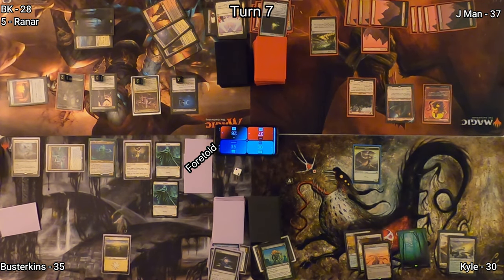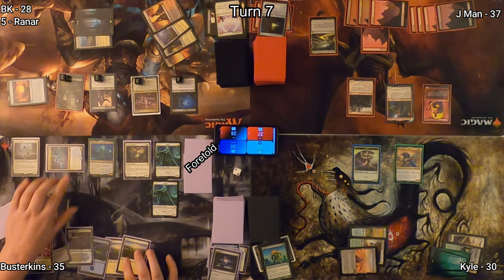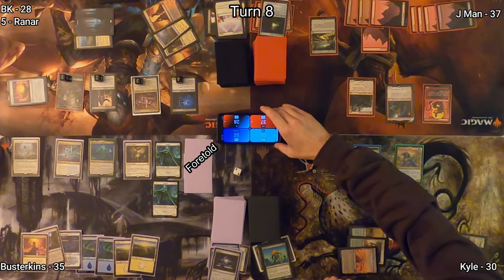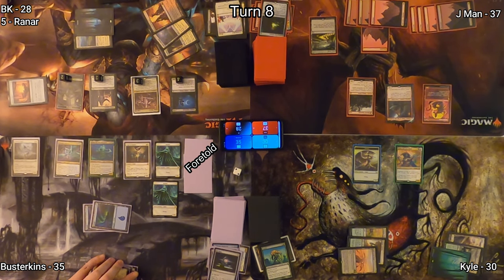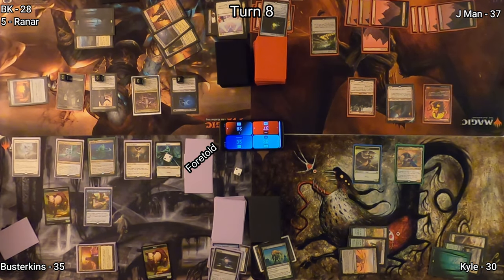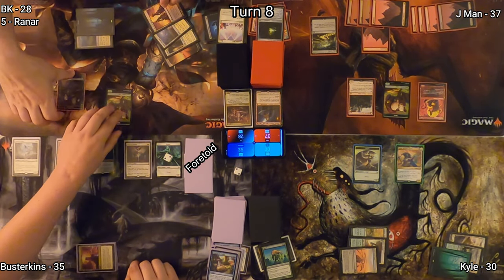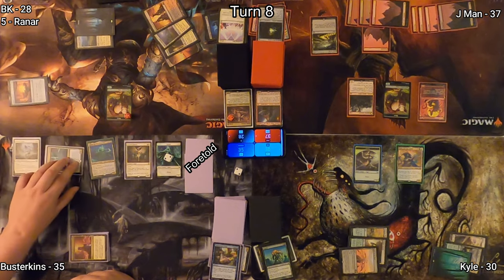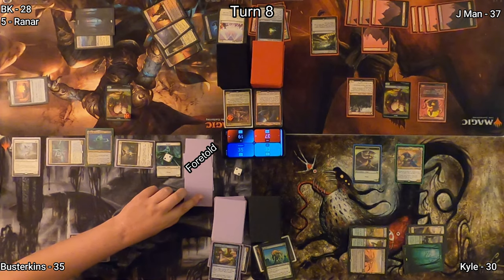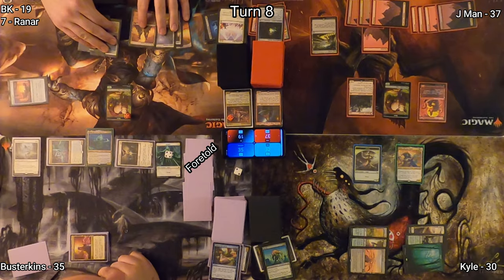Kyle untaps, draws, and casts an expensive Sithis due to commander tax. With nothing left to do, he passes to Busterkins. Busterkins draws, plays an Island, then taps to cast Curse of the Swine where X equals five, making short work of my board as well as Jayman's commander. This gives me four 2/2 boars and gives Jayman one. Busterkins moves to the red zone, triggering Ethereal Valkyrie, producing a 1/1 Spirit token, and bringing BK down to 19 life.